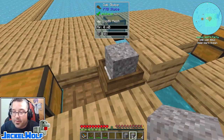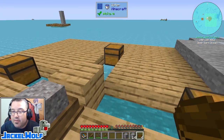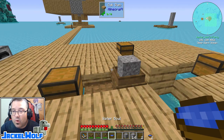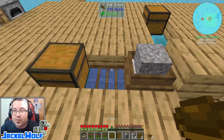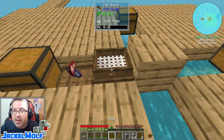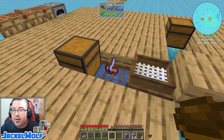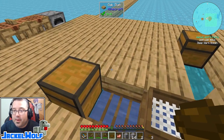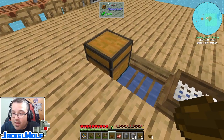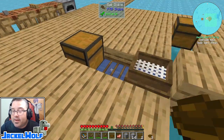We can't push the gravel through any further - we need a liquid. In this case we're going to need water. I don't have a bucket yet but I do have some bowls, so if we click the water with the bowl we get ourselves a bowl of water. We take that bowl of water, put it in our sluice, and do this over and over again. You can see it's taken that gravel and gotten us two resources - absolutely perfect. I've got a chest at the end here.